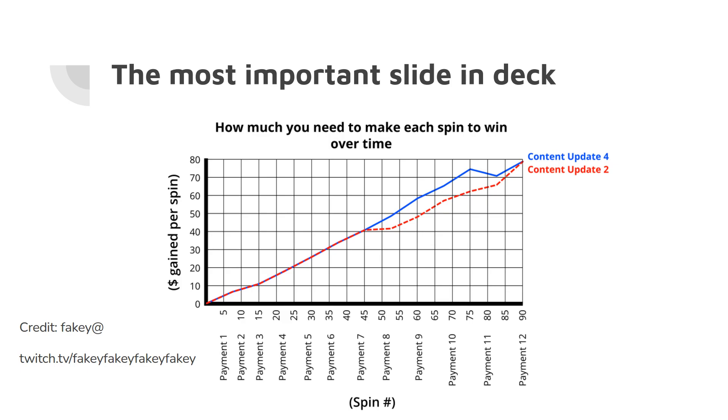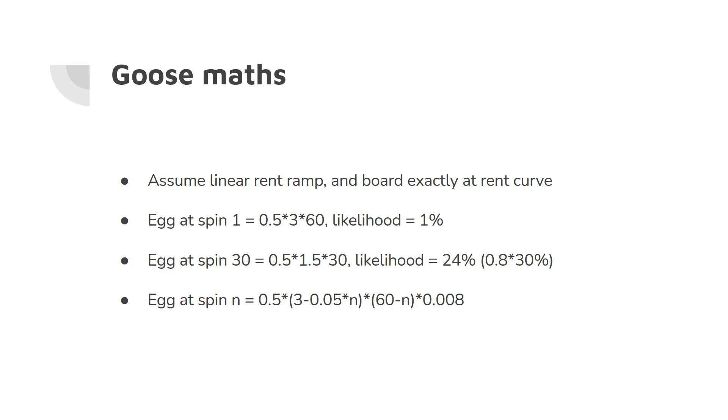The board is a little bit ahead of the rent curve, but on the other hand there are coins coming from off the board — from peppers, egg carton, fish tank — so when there is a coin gain per spin, it's not necessarily all coming from the board. So when we say the board is exactly at the rent curve, there are some reasons for that to be higher and lower, and I'm approximately canceling them out. Having a linear rent curve is a simplification.